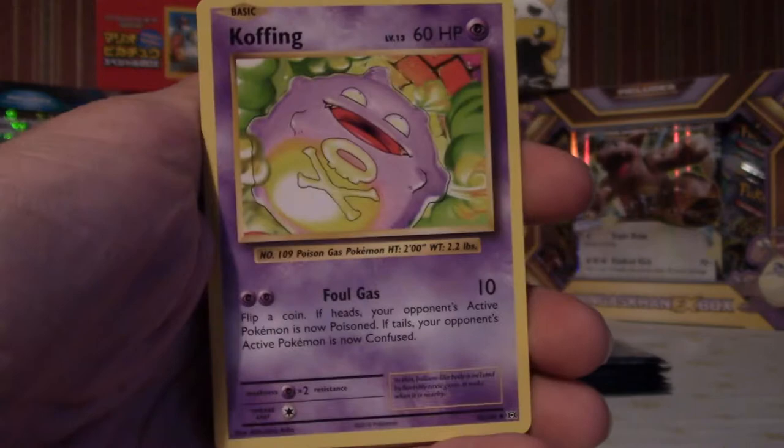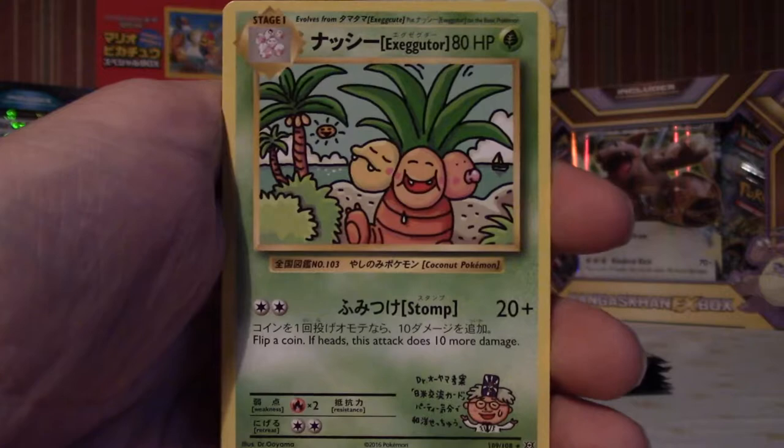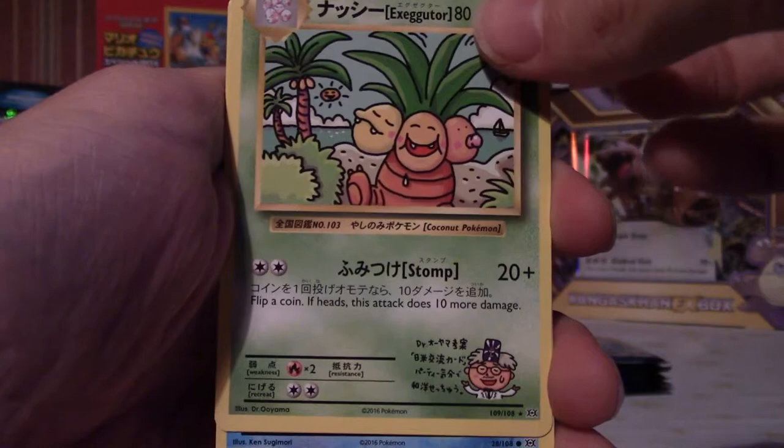Three from the back — Flipper rooney and a Koffing, nice, haven't seen too many of these. Maintenance — oh nice, another secret rare! No way! Japanese Exeggutor — oh that is sick, that is so cool, that is stunning! Look at that artwork — it reminds me of those super rare old Southern Islands cards, if anyone knows about them. It reminds me of that a little bit. Look at that artwork — Exeggutor, 80 HP.